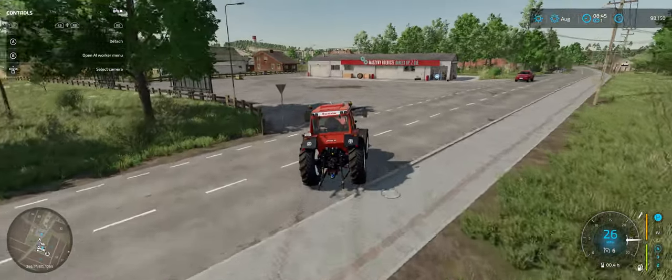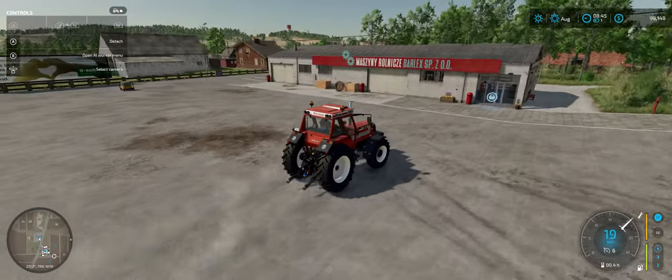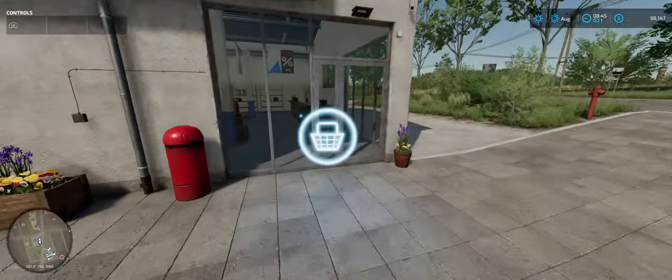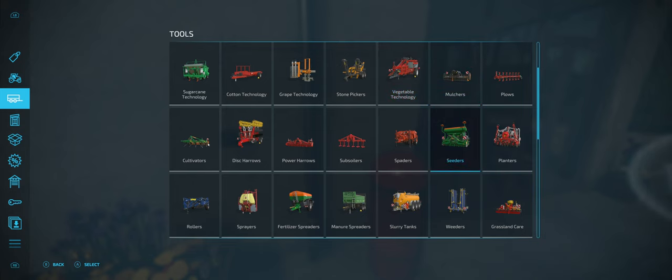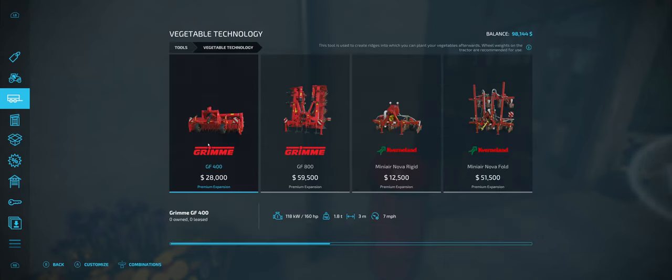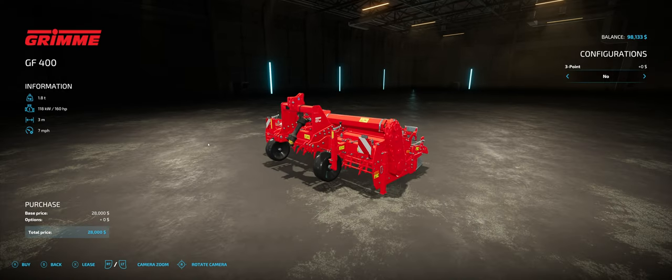We're going to go ahead and grab a hiller from the shop. Run over to the shop — you can also get this by pressing the select menu if you don't want to roleplay. We're going to go to vegetable technology. This tool is used to create ridges which you can plant your vegetables afterwards. Wheel weights on the tractor are recommended for this. This requires our size tractor to use. The next one we can't even do because it's for a much larger tractor. I'm going to go in here and lease this — I'm pressing the X button. It's $1,400 to lease.